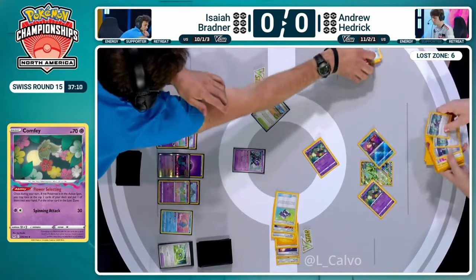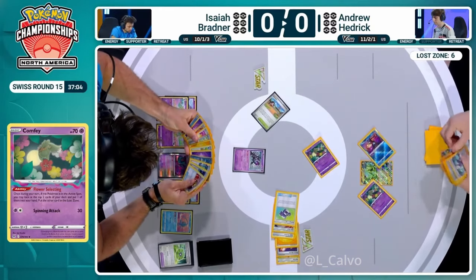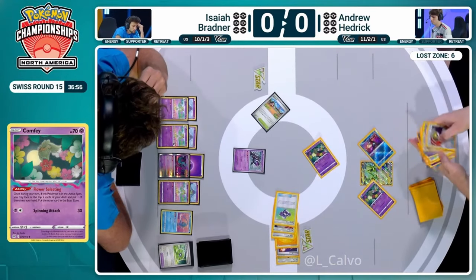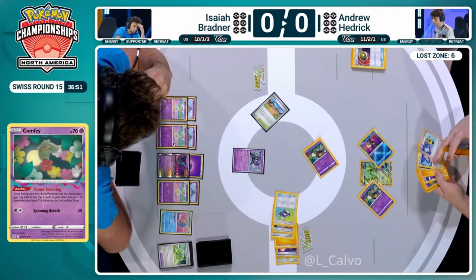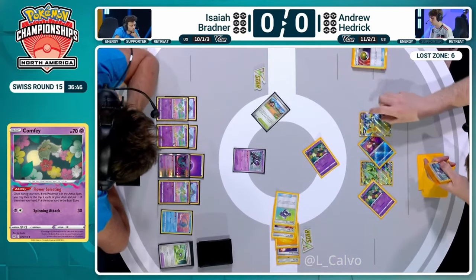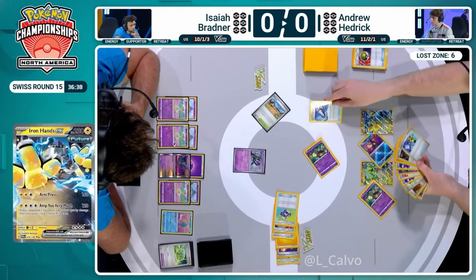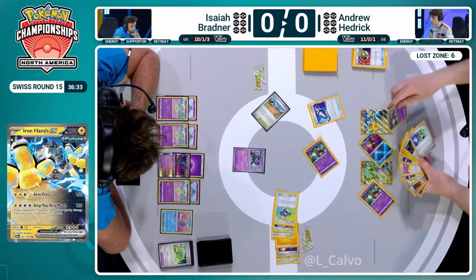Let's have a look - what is going to be Andrew's best play here? Iron Hands being spied. Obviously, you want to be taking multi-prize knockouts as quickly as possible. It does look like Andrew is going to get the Iron Hands. You will need two Mirage Gates if you want to get Iron Hands rolling. Down comes the Iron Hands. If you get two Mirage Gates, then you can have all the energy you need. And here comes the Lost Vacuum - now you will be at seven in the Lost Zone.